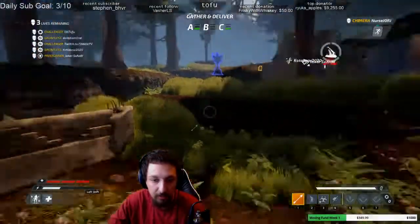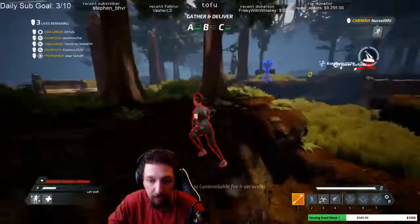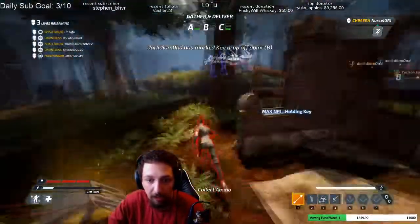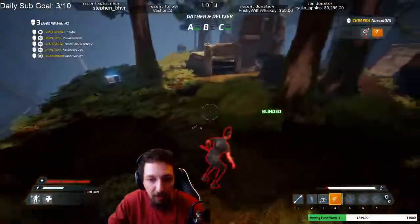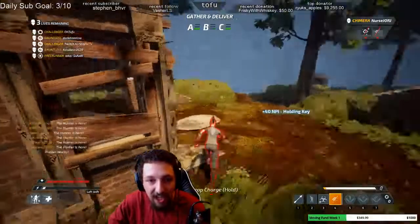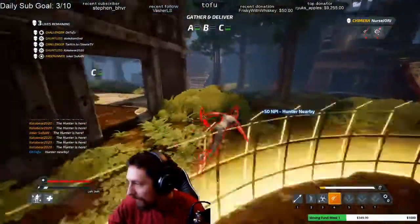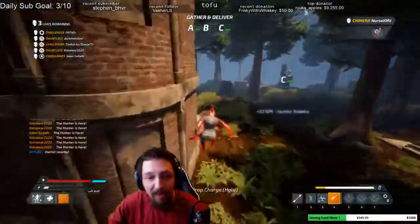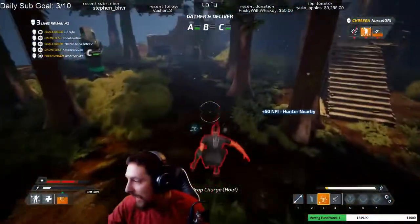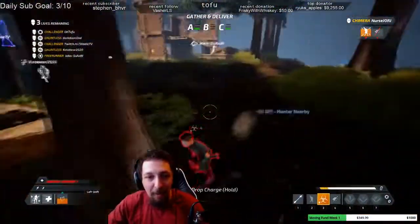This is going to be a quick tips and tricks video for runners in Deathgarden. If you haven't heard of this game or you're checking it out for the first time, it's Behaviour Studios' new game and it's a very fast paced, teamwork based, asymmetrical shooting game. The game consists of a hunter going against 5 runners who must work together as a team to try to escape. Teamwork is very essential in this game, so I'm going to show you some tips and tricks that you should know as runners so you can help contribute to your team's victory.